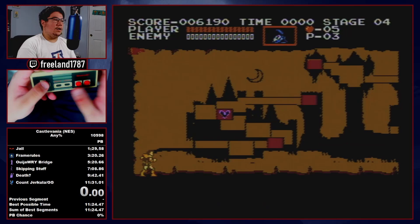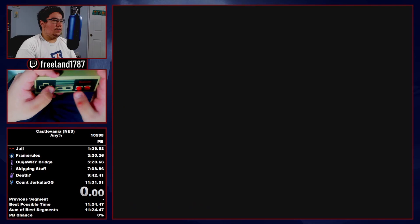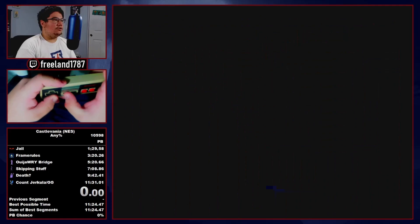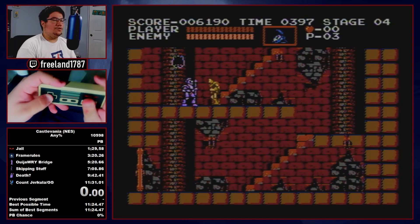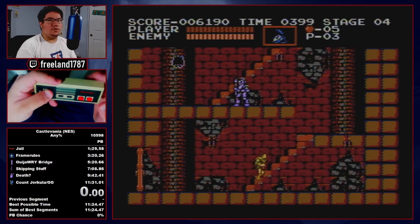Now we're in level two. There are two things you can do here if you don't have the stopwatch, but we're going to show off what you do if you have the stopwatch — so reset for it if you want. First screen: walk up the stairs, freeze with the stopwatch. Stairs, walk up, jump, stopwatch. You want to do this jump up before you activate the stopwatch so you lose fewer frames and get one more second with the timer.